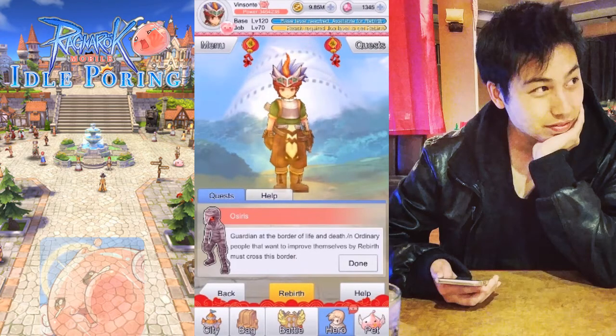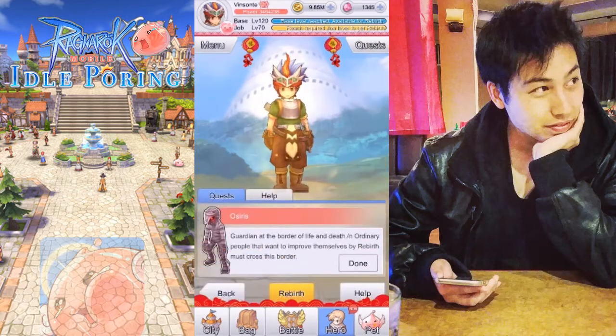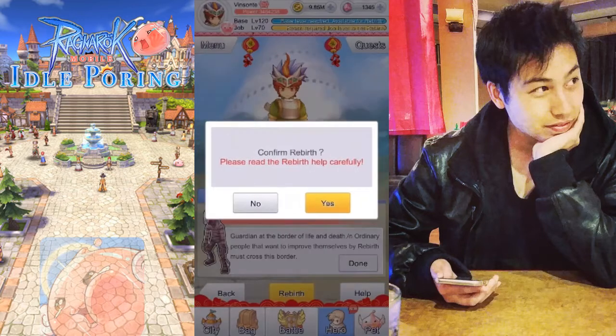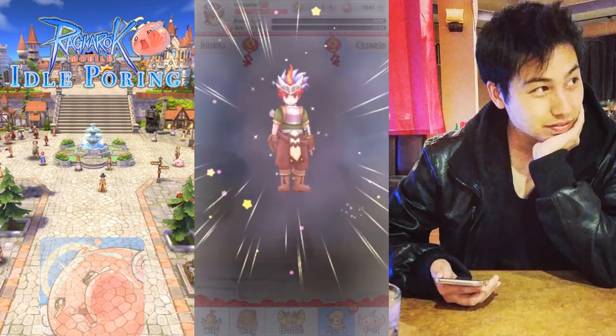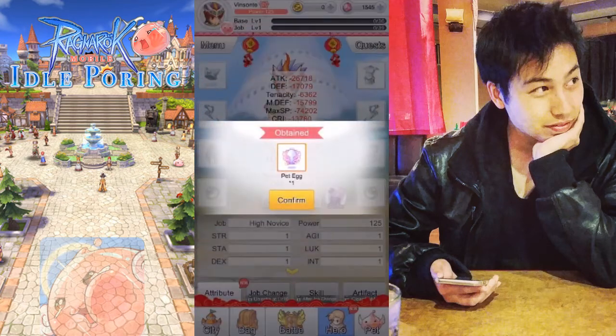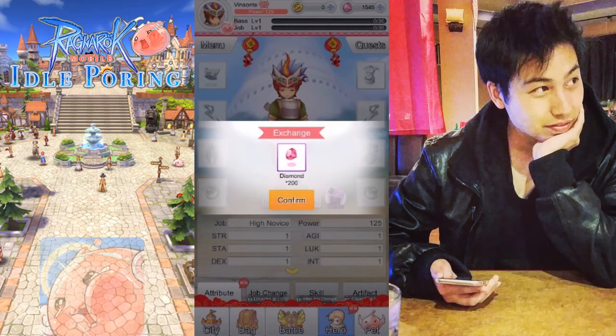Vesanta here and looks like I am about ready to rebirth 4. So let's just do it. Another pet, 4, 3, diamonds.